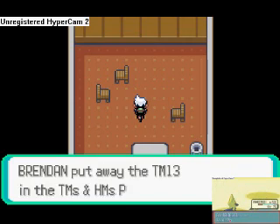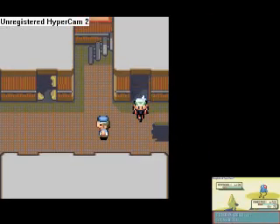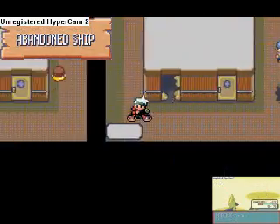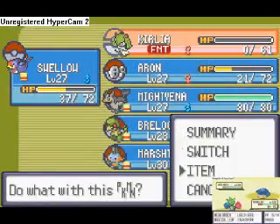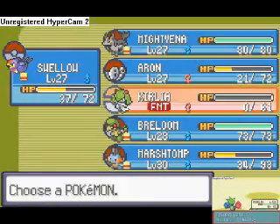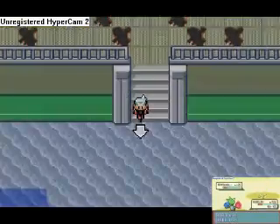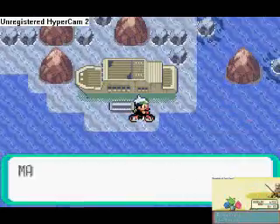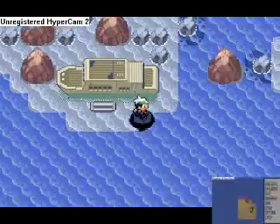Okay, you do need to go use that to get the storage key. Anyway, you find Ice Beam here — that's going to come in handy when I go up against the Elite Four, but I'm not going to spoil that for you. Carlia is out, and she almost died. So how about those surfing moments?